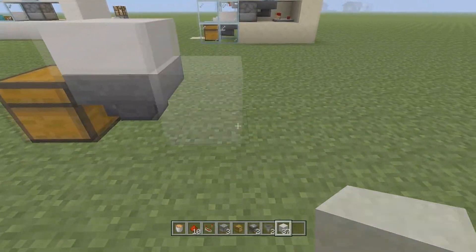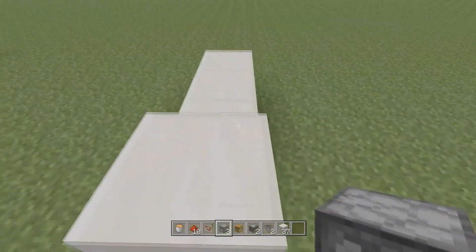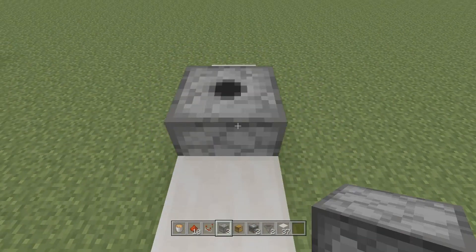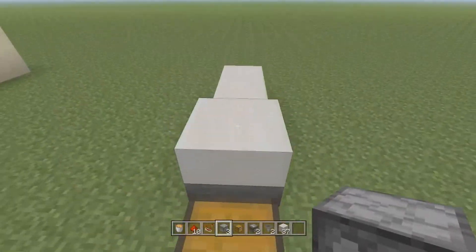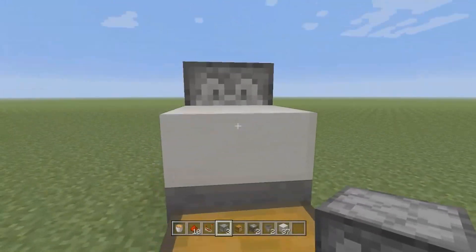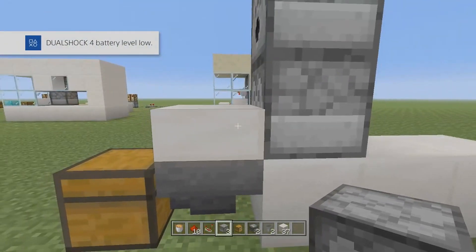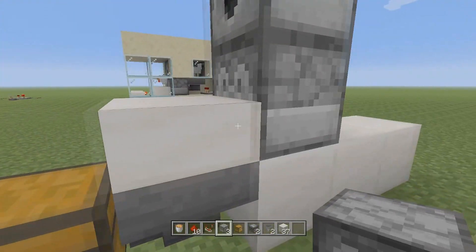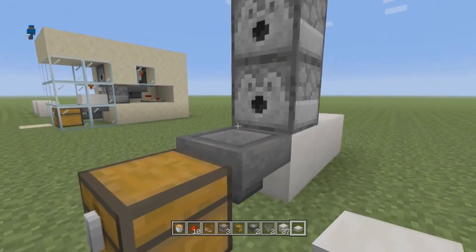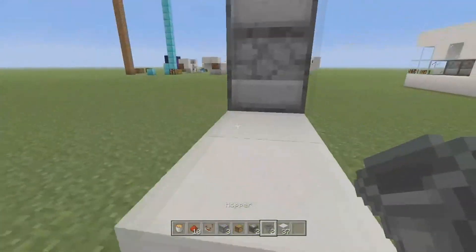Next, go back three spaces and grab your dispensers. Come up to the top and place one on the back edge with the dispenser face looking forward. Crouch and place the second one so it looks like that. Then put the half slab back into place.